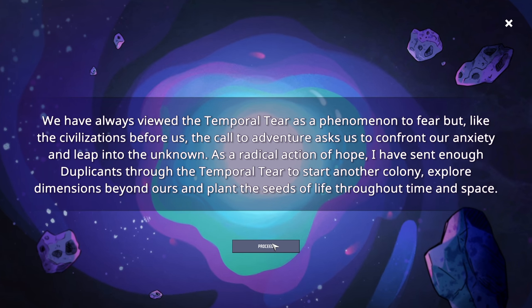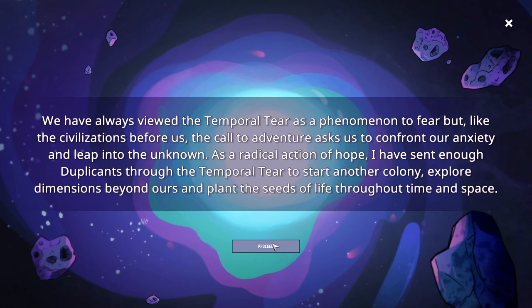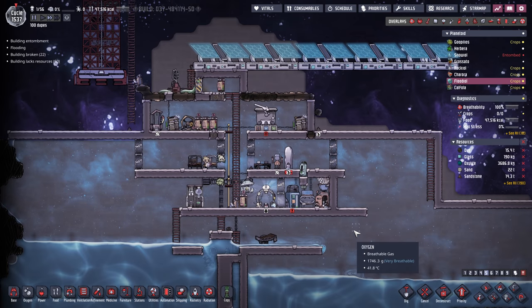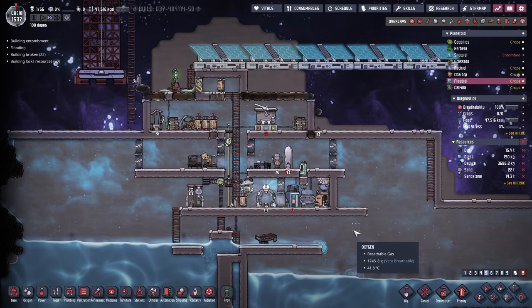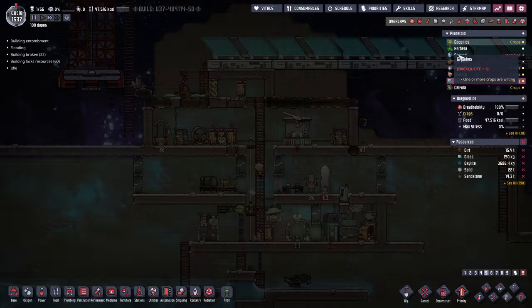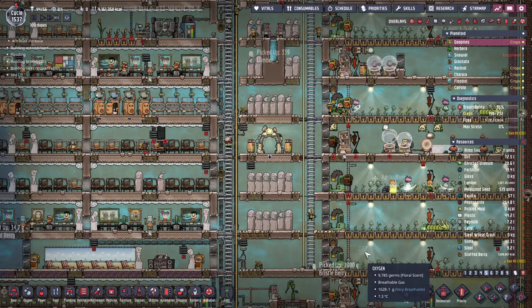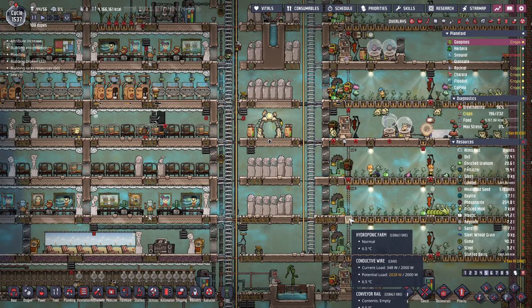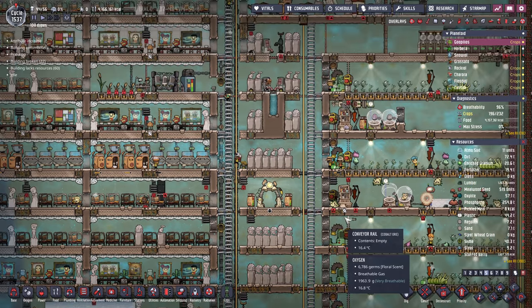We have always viewed the temporal tear as a phenomenon to fear, but like the civilizations before us, the call to adventure asks us to confront our anxiety and leap into the unknown as a radical action of hope. I have sent enough duplicants through the temporal tear to start another colony, explore dimensions beyond our hours, and plant the seeds of life throughout time and space. Cool! Yes, there'll be another colony for sure. I recently hit 3,000 hours in the game - I think I'm at 3,030 hours - because I love this game.